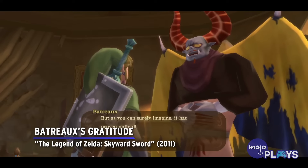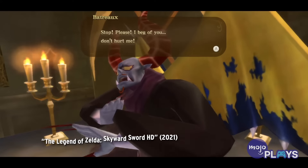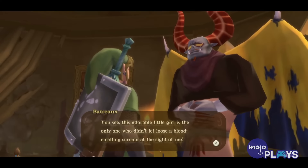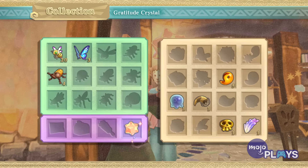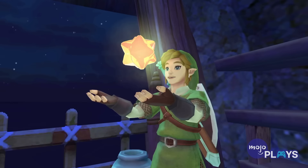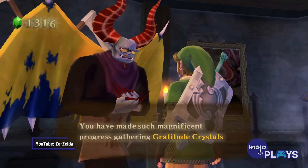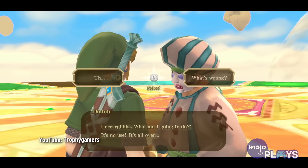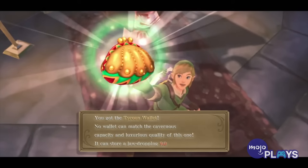Batreaux's Gratitude — The Legend of Zelda: Skyward Sword. Batreaux is one of Skyloft's most interesting citizens — a monster with dreams of being human. In order for him to achieve this dream, Link must bring him 80 gratitude crystals, some of which are hidden in specific spots, but most of which are earned by completing various other side quests. Naturally, since side quests appear at different points in the story, this takes an awful long time. Most of the quests are still fun, and it's a bit more interesting than other Zelda collect-a-thons. Plus, you get rewards throughout, mostly different sized wallets, and it's nice seeing Batreaux finally take on the form he's meant to be.